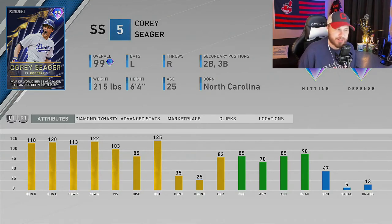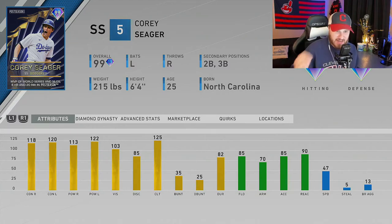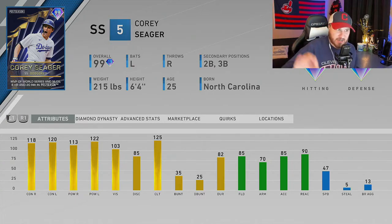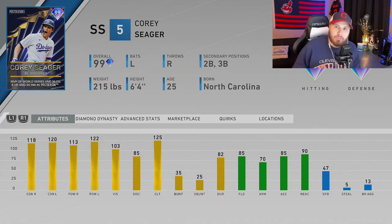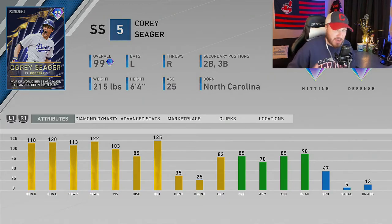The fifth and final card is the 99 overall Corey Seager, MVP of the World Series. His primary position is short, but if you already have someone like Tatis at short, Seager is a better fit at second base defensively in my opinion. He's not available on the market — you have to grind the World Series Part Two program — but look at these offensive numbers with that Corey Seager swing. Over 100 contact and power against each side, and 122 power against lefties even though he's a left-handed hitter.